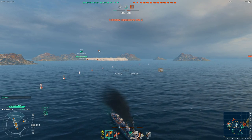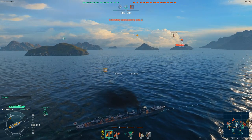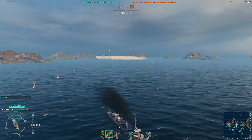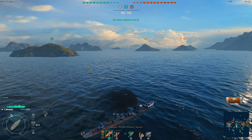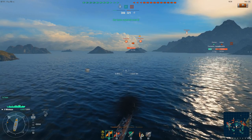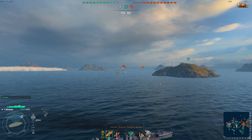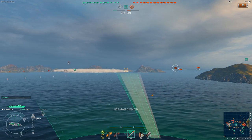Looking at my mini-map, I saw an enemy destroyer kind of coming this way, so I'm keeping my eyes trained back there. I see his smoke screen and I'm constantly looking at the team list at the top to see if he's dead yet. He hasn't gone down, so I keep glancing back because he's one that could rush into the cap. If he gets close enough to spot me, all those other ships — those battleships back there — will start opening up on me as well. So I start training my guns, and you can see just how slow the turret traverse rate is on Japanese destroyers.